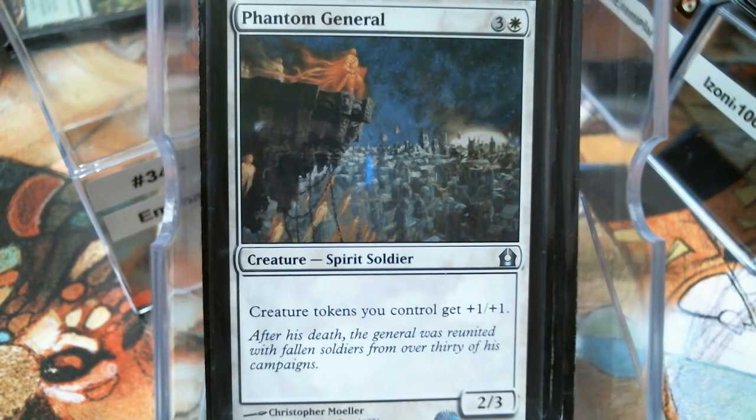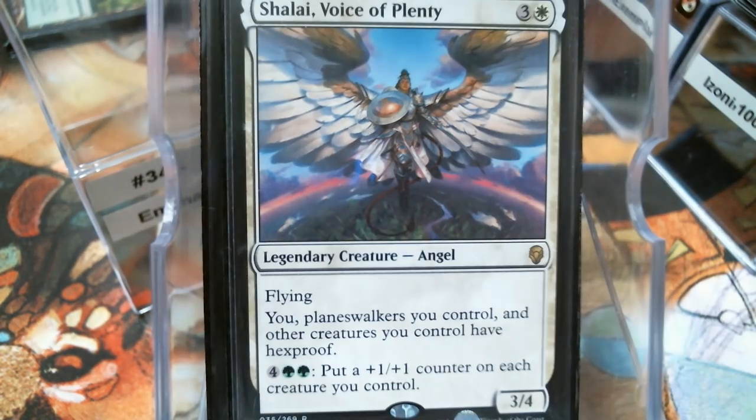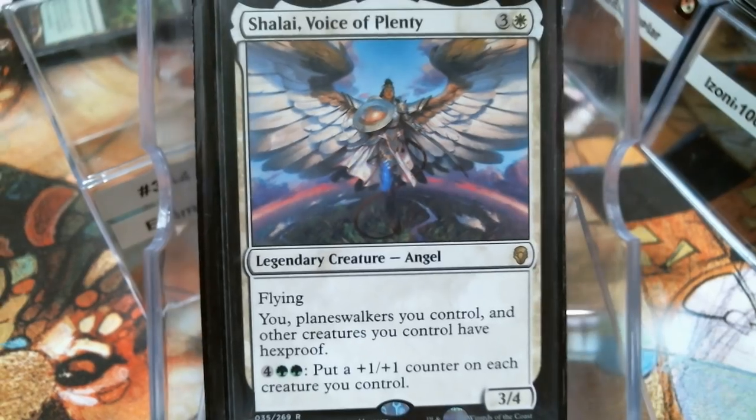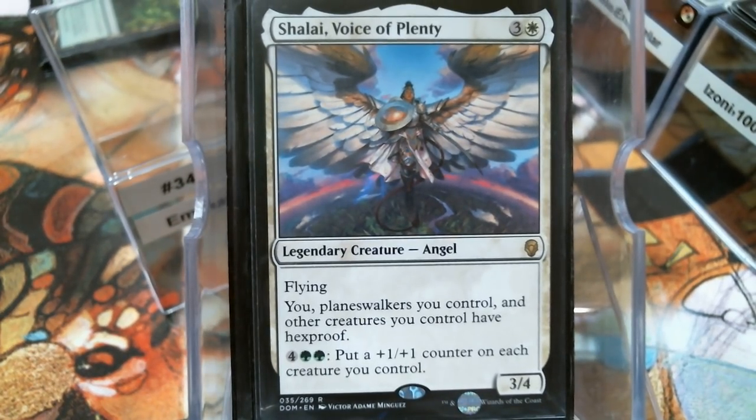The Phantom General is going to help out your tokens. Mentor of the Meek will draw you some cards. I like giving my Commander Hexproof, but I also like spending mana and putting a counter on my whole team — because that's a real deal.